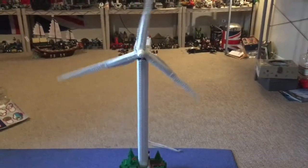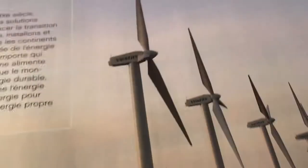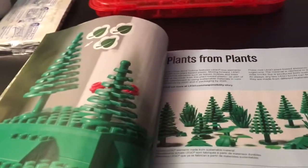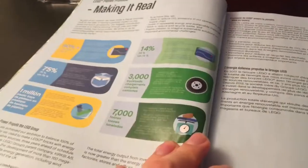So I guess I could show you the instructions. Here are the instructions. It's got a lot of cool info in it. It shows you kind of how the wind turbines work, stuff like that. Shows you the real ones - can't believe I own one of those in Lego. It's kind of fun to think about that. I haven't really read too much of this, but I think I might read it later. Oh, here's the plants-from-plants thing - all of the plants are from plants, even those little grass things. Here's some stats if you're into that, you might look at it later.